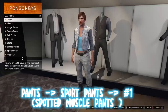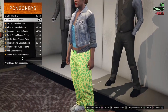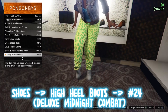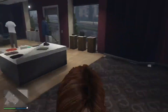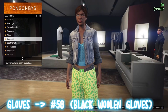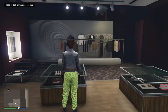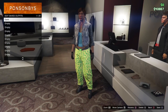Go over to Pants, go down to Sports Pants, and equip the first one, which is the Spotted Muscle Pants. Then back out, go over to Shoes, go to High Heel Boots, and equip number 24, which is the Deluxe Midnight Boots. From here, go over to Accessories, then Gloves, and equip number 58, which is the Black Woolen Gloves. Once done, go to the front counter and save this outfit in the first slot — name it whatever you want.